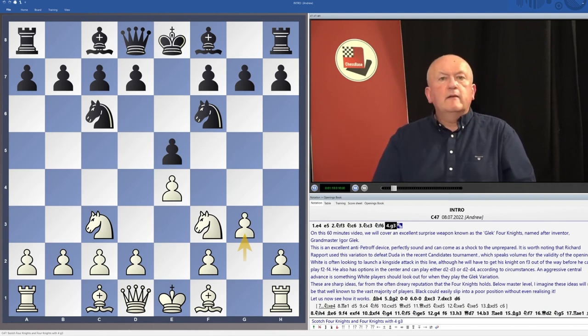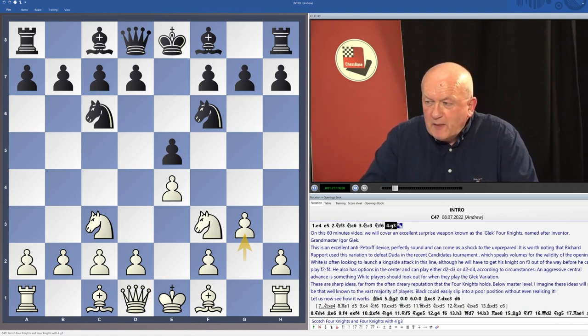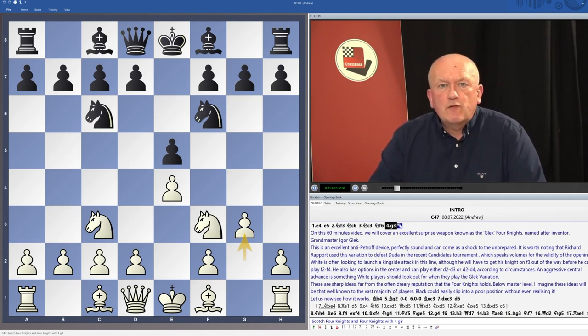This is an excellent anti-Petroff device. Those pesky players threatening to play the Petroff are going to be stopped dead in their tracks when you come up with this line. It can come as a great shock to the unprepared, because white has got various ideas tinkering here. It's worth noting that in the recent Candidates' Tournament, Richard Rapport used this variation as a surprise weapon to defeat Duda — and that speaks volumes for the validity of this opening.